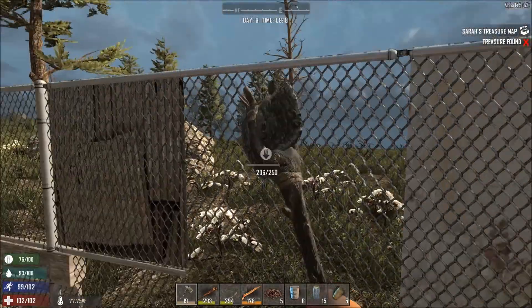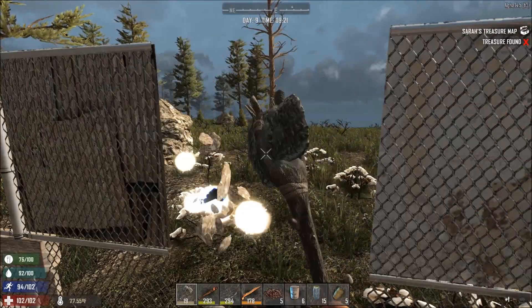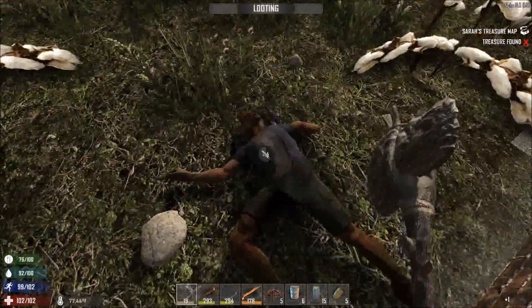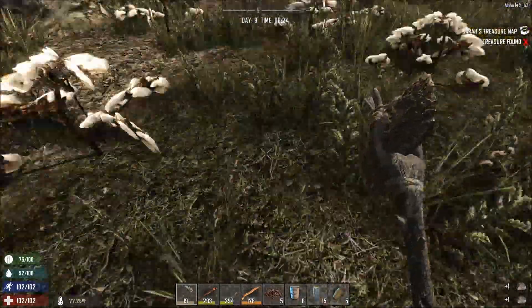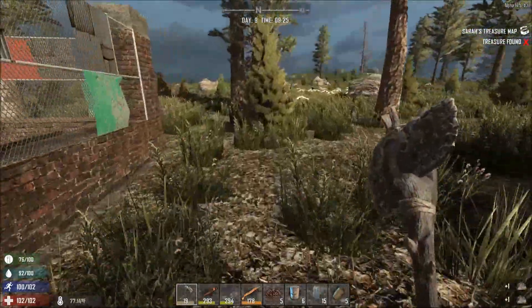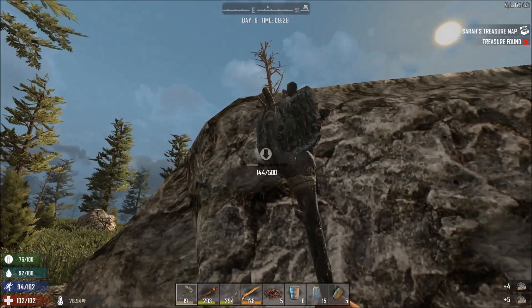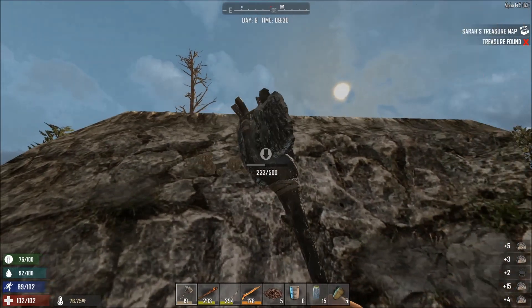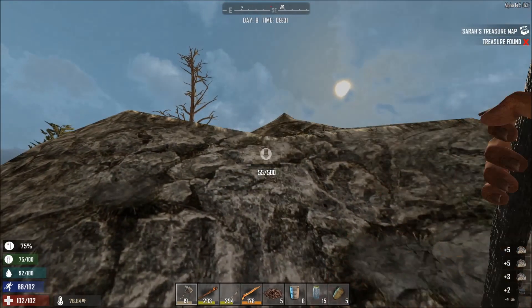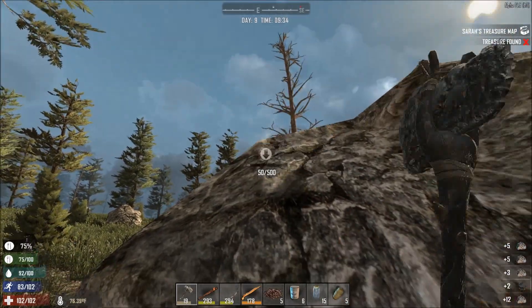We'll just jump down and see if we can loot him. Grab a couple more stones - that at least goes towards my next axe. Now I might just grab some more as well because we're on the stone arrows at the moment. And then we'll have a little look and see where we're going to head from here. Because this POI - this rural hub - is kind of on a crossroads, so we've actually got a choice of directions to go in.